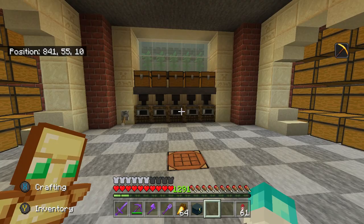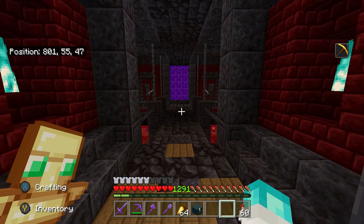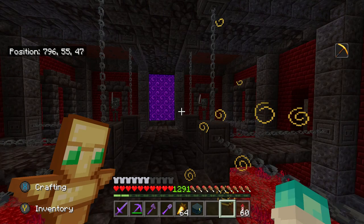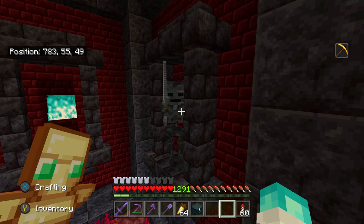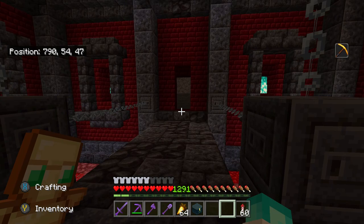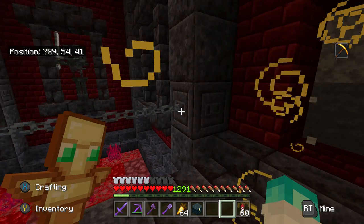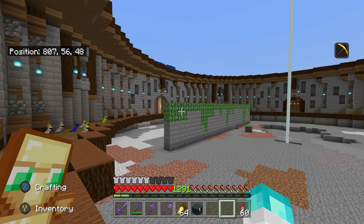Onto the last room I've got at the moment — this is the nether portal room. I've got blackstone and red nether brick as the theme. I've got wither skeletons in here; surprisingly it didn't take long to get them in. They're both named so they won't despawn, and black stained glass keeps them in place. I still want to add a potion brewing system and a nether wart farm before this room is finished.